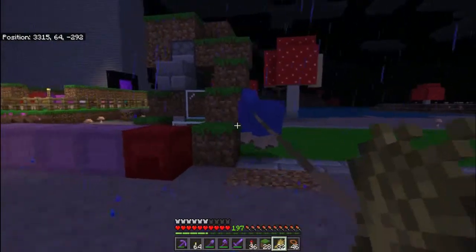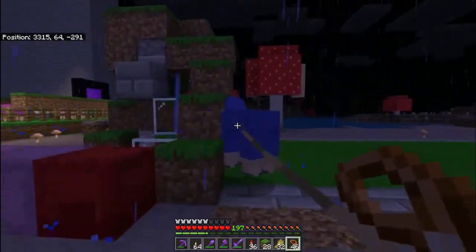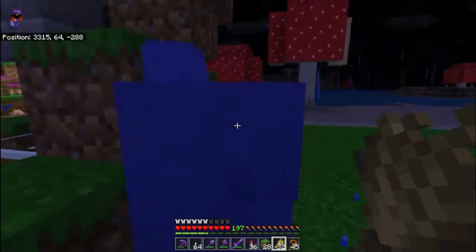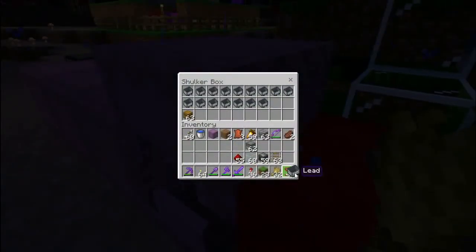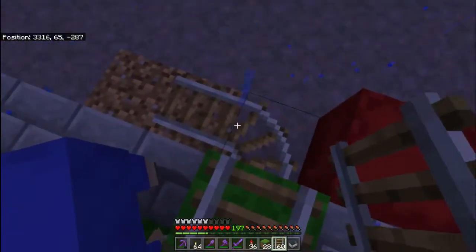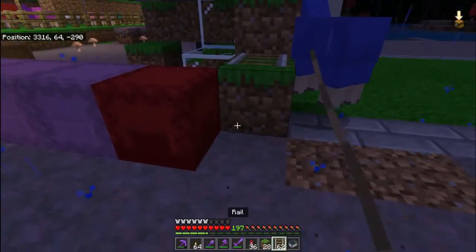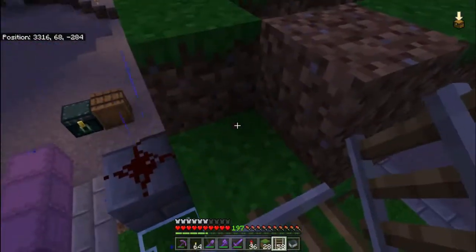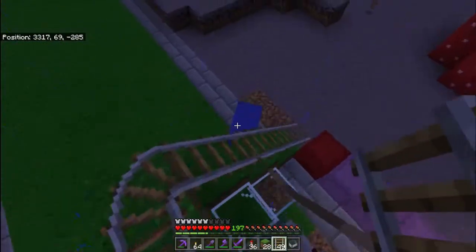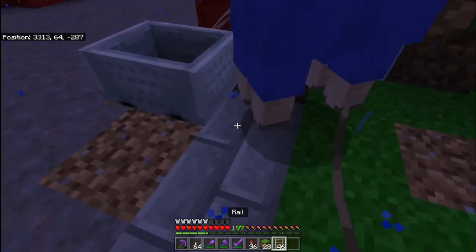You then have lime dye. I wasn't sure if it was white and green, but it's actually yellow and green. And then there's green dye — you can get green dye by growing cactus and smelting the cactus in a furnace. Also, just looking on the Minecraft wiki while filling this gap in the video: you can actually do sea pickle to get lime dye as well — something new I've learned.